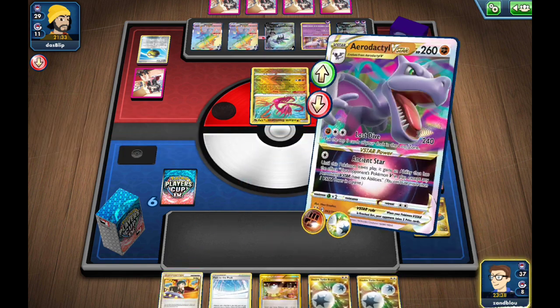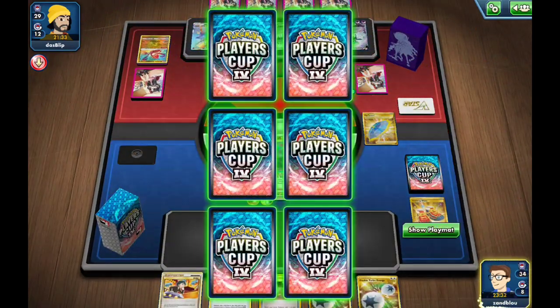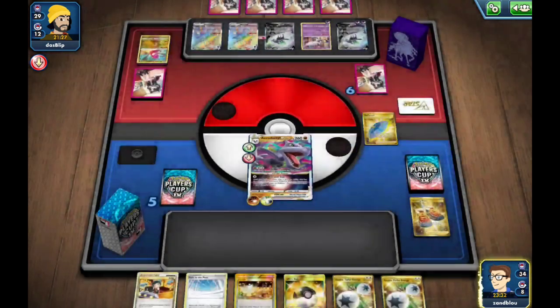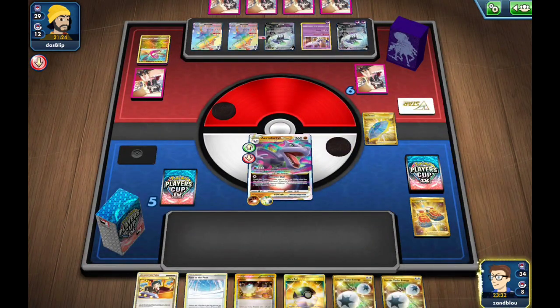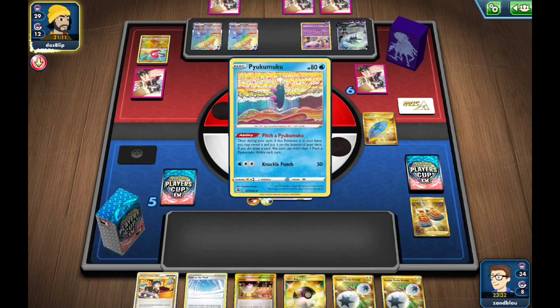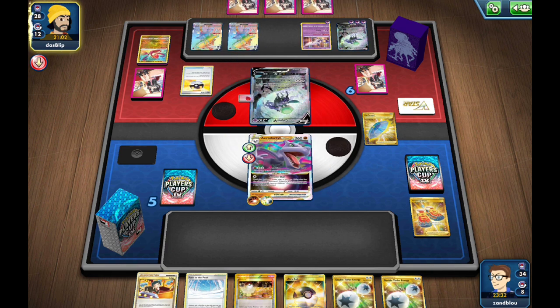I'm going to shuffle out that Double Turbo. I'm not going to Judge just yet, because my opponent didn't do a whole ton off of that Marnie, and I don't need to unnecessarily draw cards. Judge can be a nice thing to put cards back into my deck. Unfortunately, since we're playing a thin Aerodactyl line, we sometimes have to be careful of Lost sending them. You could definitely thicken that Aerodactyl line up to 4-4, but then your odds are worse of starting Mew. So it's kind of a give and take.